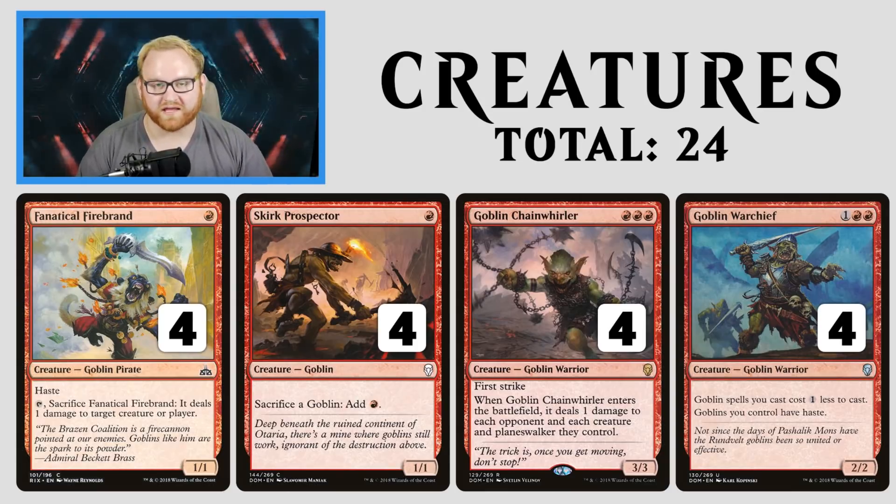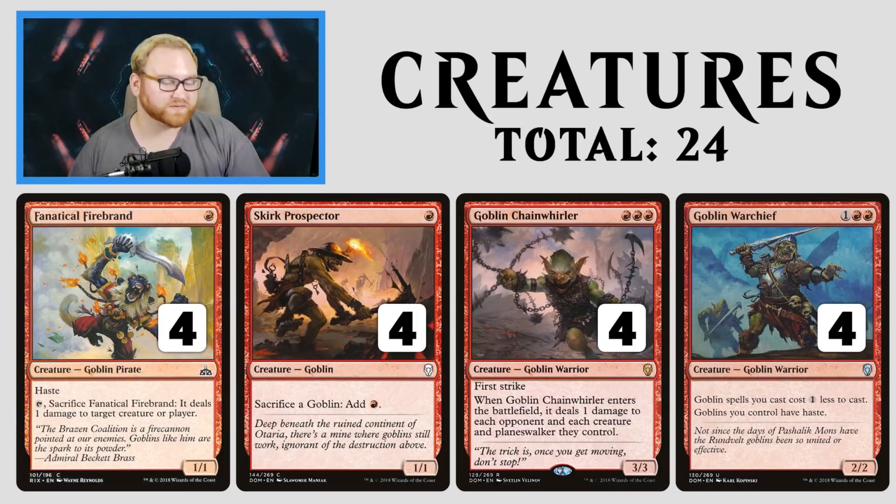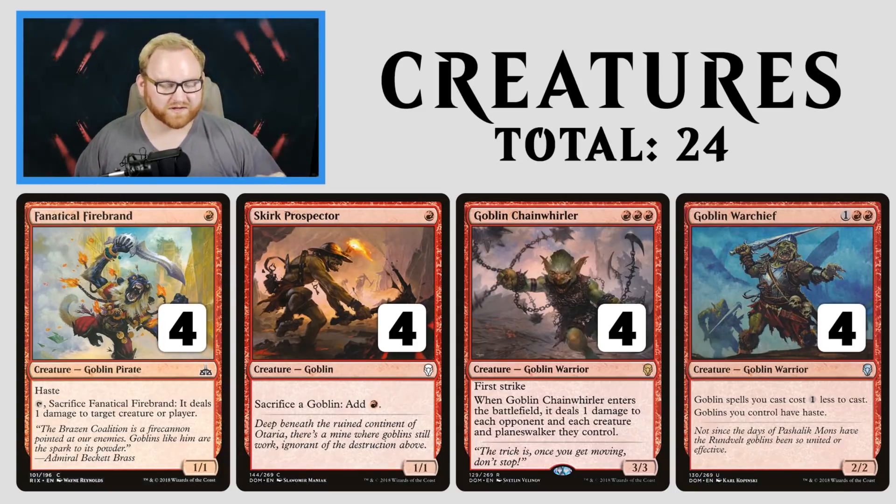Fanatical Firebrand is a 1-mana 1/1 Haster that can do plenty of damage to a target creature or player, which is great. Prospector can help you get out a 3-mana creature on turn 2, which is very good, and if you have multiples you can get out larger creatures as well. Chainwhirler is great against the token-based strategy, as well as just being a 3/3 first striker. That alone makes it a huge threat.